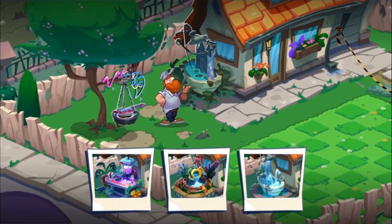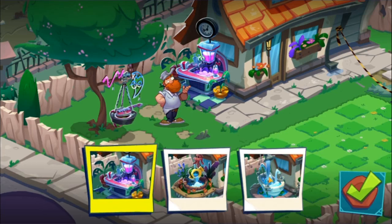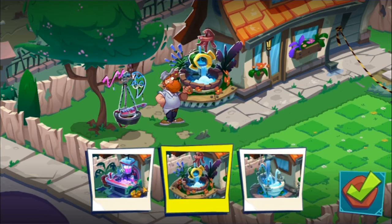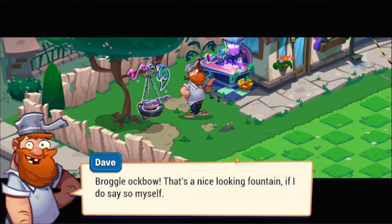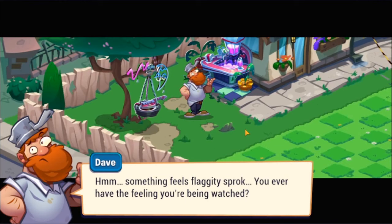Now we're going to build a new fountain. They kind of have decorations from Garden Warfare — there's the bathtub. We'll go with the sink, if you can call it that. It's just a fountain but it looks like a sink.